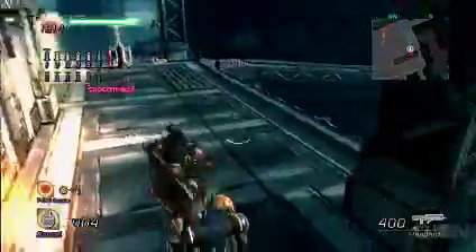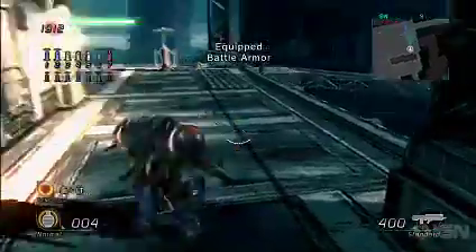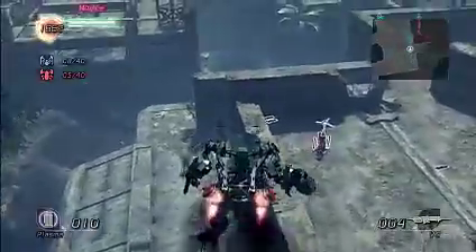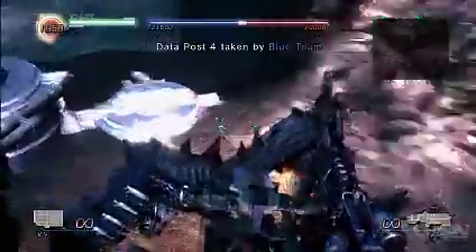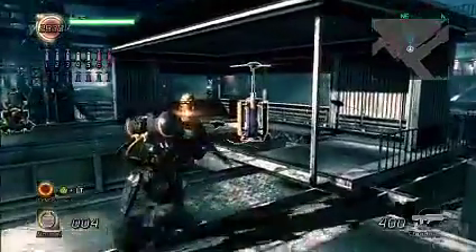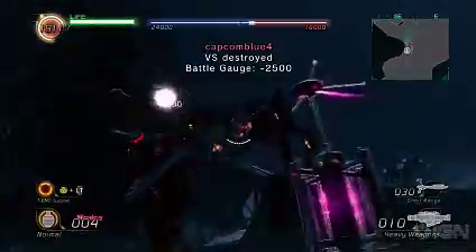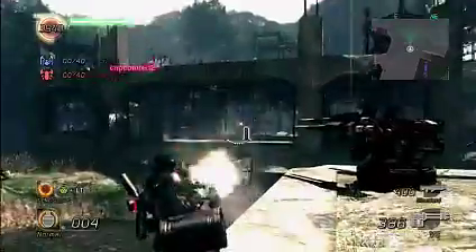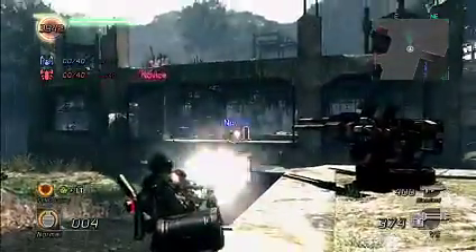The star of the multiplayer remains the vital suits, which come in more shapes and sizes this time around. There's everything from small battlesuit power-ups to enormous spider-shaped mechs that seat most of your team. These help give the game a sense of identity and establish a unique dynamic in the gameplay. On foot, you need to measure being prepared for human foes or mechanical enemies, as weapons effective against one are rarely effective against the other.